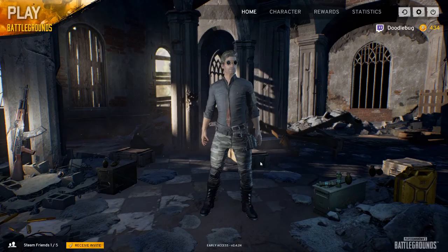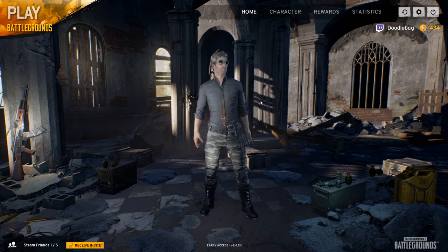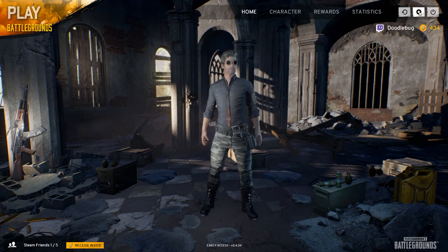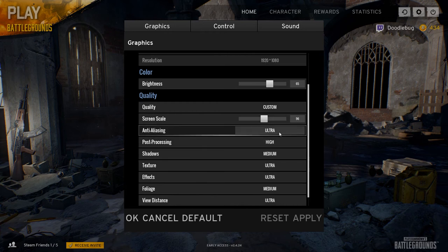What we actually need to do now is launch the game — PlayerUnknown's Battlegrounds. Once you're in, the first thing you do before you start the program is go to the little cog and options. You need to set this to Ultra — mine is already, so that's good.